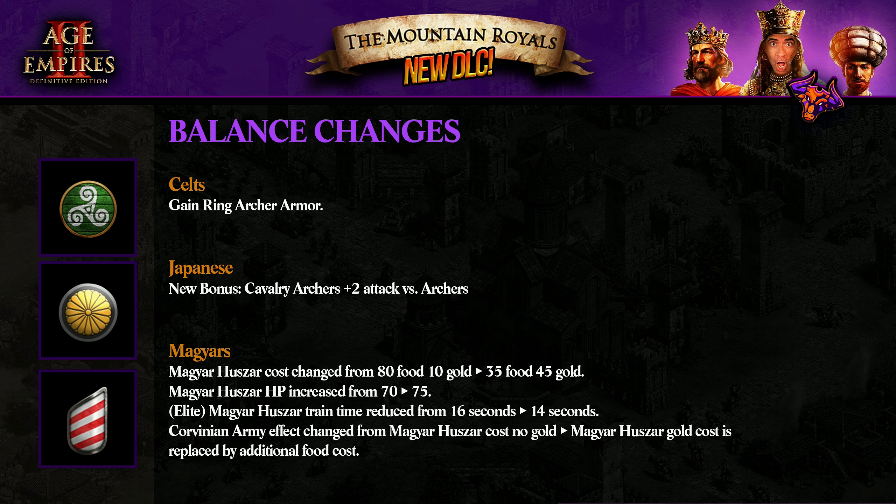Let's see Machiars — we see a lot of things here. Wow. Machiars Hussar core cost changed from 80 food to 10 gold. This is insane. Because when you do the tech upgrade that removes the gold cost, you're going to make unique units for 35 food only — that's pretty sick. Machiars Hussar HP increased from 70 to 75, even stronger, and they're going to be faster to create: 14 seconds. The Cuman army effect change: Machiars Hussar cost no gold is replaced by additional food cost. So they balance what they did before — it's more or less the same, but still a little bit cheaper.